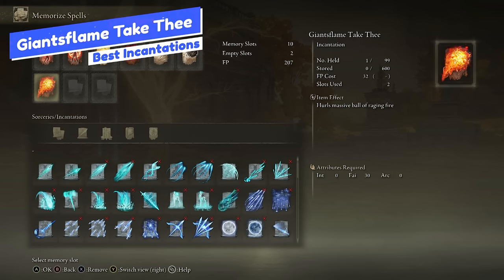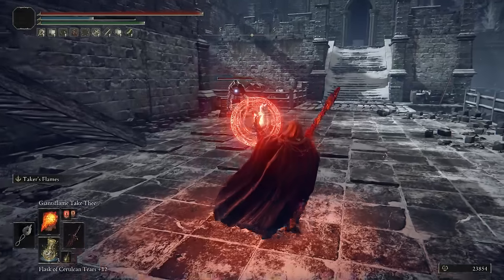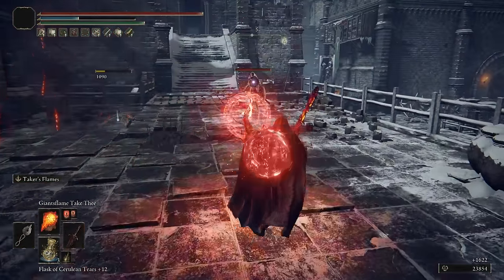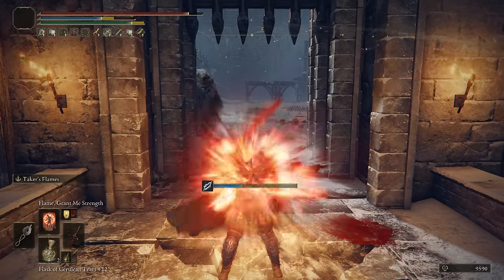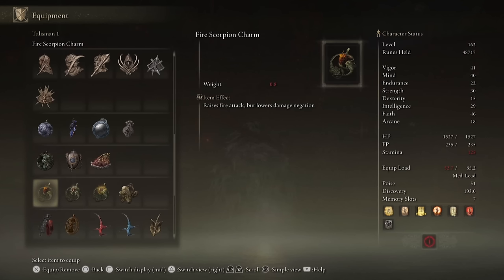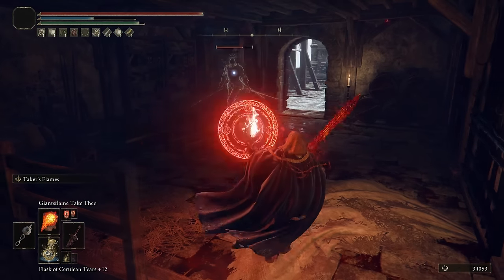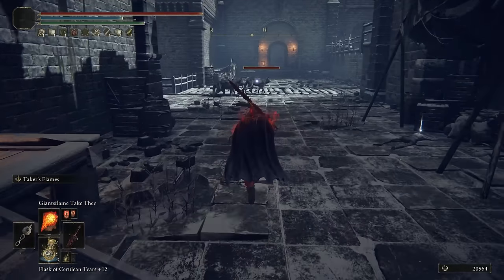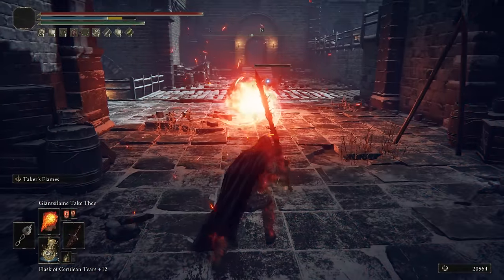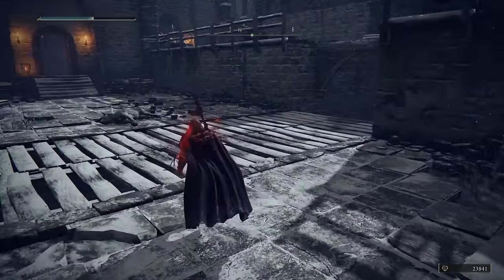Next we have Giant's Flame Take Thee. This is a fire spell that hurls a massive ball of raging fire at the enemy. It does knock back, and you can charge it up to deal extra damage as well as having a larger explosion radius. It does really good damage. You can buff your fire damage with Flame Grant Me Strength, plus Talismans and other things. A lot of enemies aren't necessarily resistant to fire damage, so you can often get away with just spamming fire on anything that isn't glowing red. It's really good to have fire options like this, giving you decent AoE and solid damage in a lot of encounters.